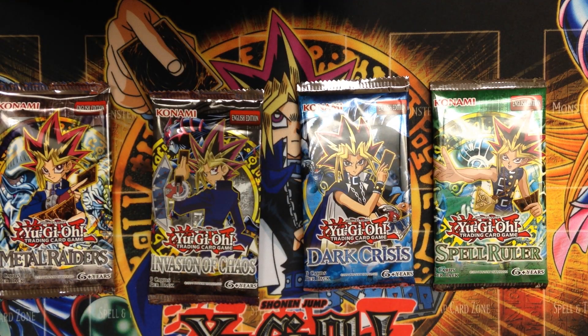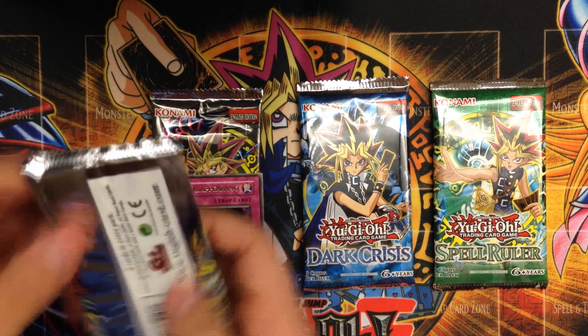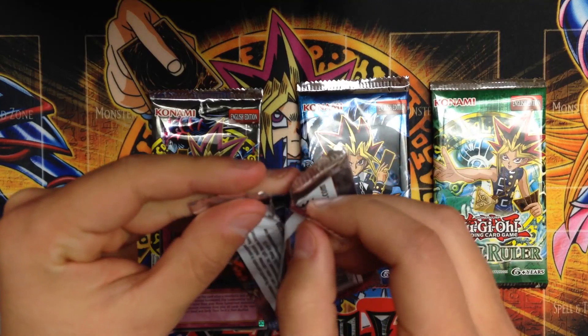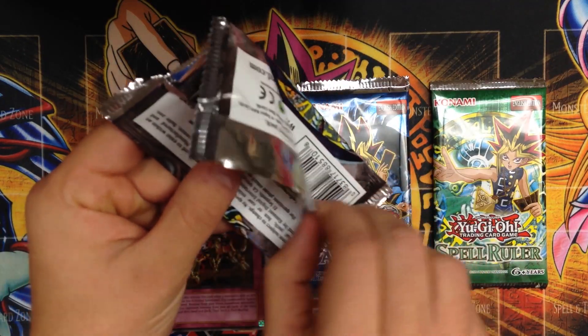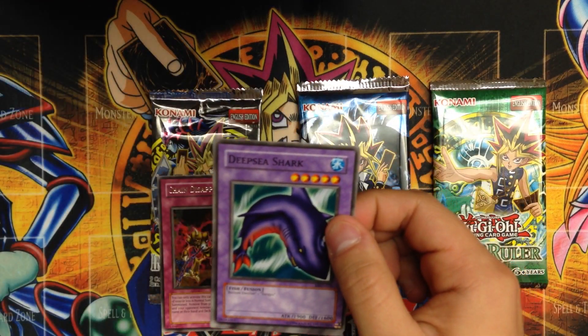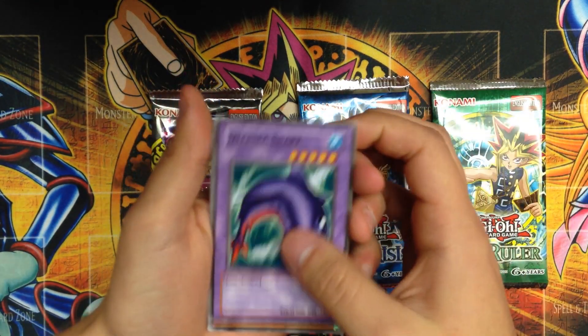All right, let's move on to Metal Raiders — the second booster pack. Not much you can say except it's just classic. It changed the game in some ways — trap cards, but also fusion cards becoming a lot more viable to the game at this point. Let's start with the Deep Sea Shark.